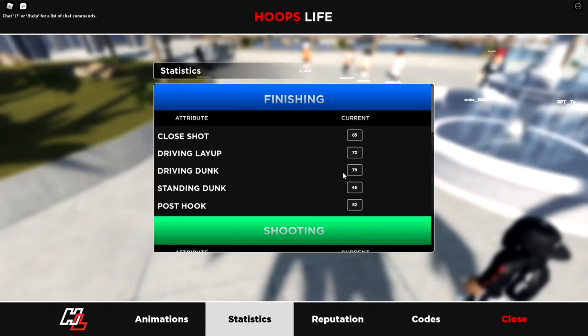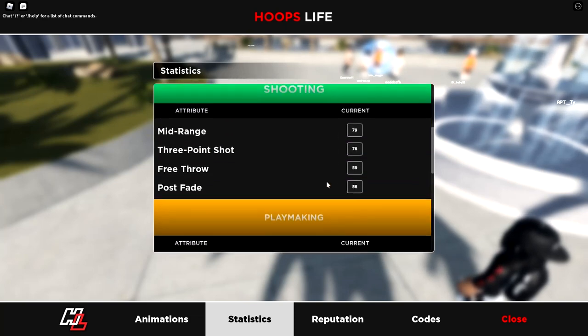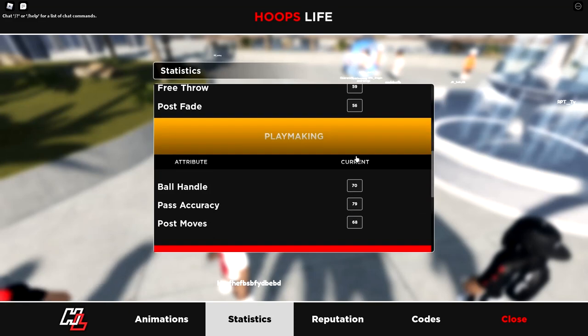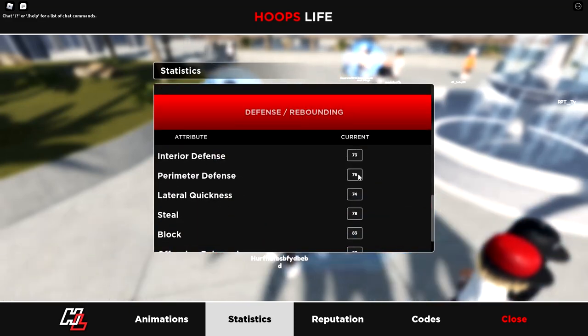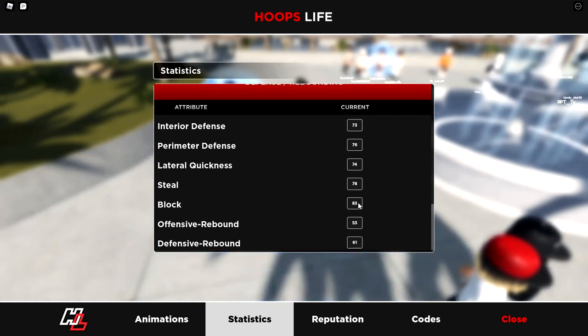This is the build: close shot 85, driving layup 72, 79 mid-range, 76 three-point, 73 ball handle, 73 interior, 76 perimeter, 83 block. I really like this build. I saw a leak screenshot showing current stats and then max with different stats.